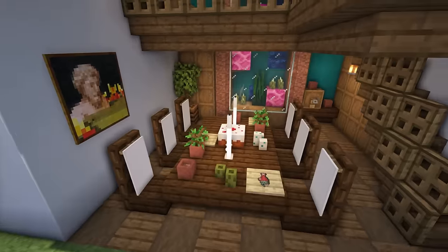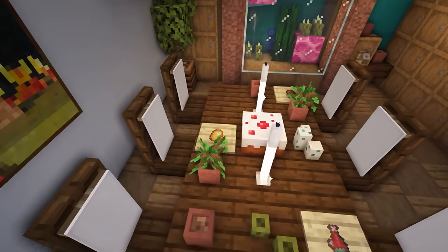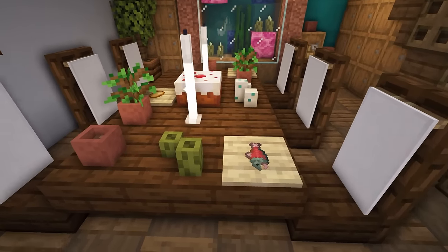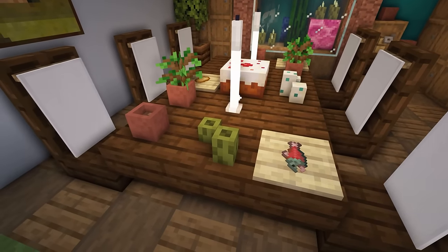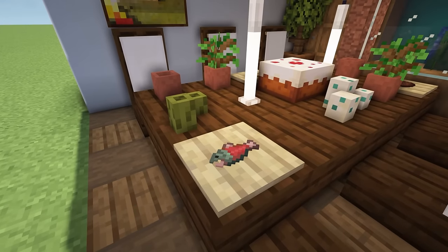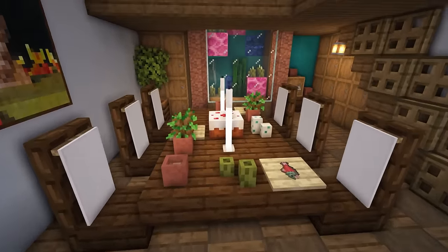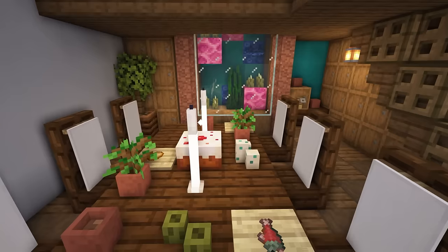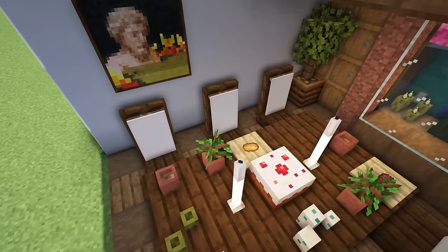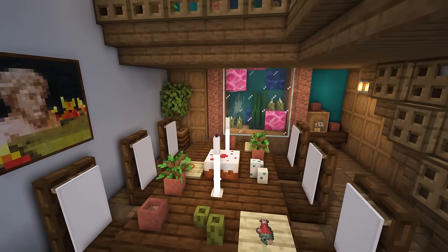On the table I've placed down some item frames with some food in them — salmon, potatoes, and a steak at the back. Once you put down your item frame and food, just place a birch pressure plate on the block and you get a sort of tray look, like one of those wooden plates that chefs use, which I think looks really cool. Other than that, decorate your table with some sea lanterns or turtle eggs — they work great. Add a bit of cake, and in the middle I've added an end rod with some candles on it to create holders for the candles, which works really nicely.